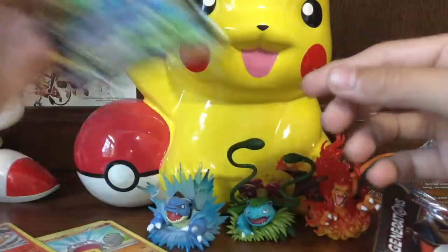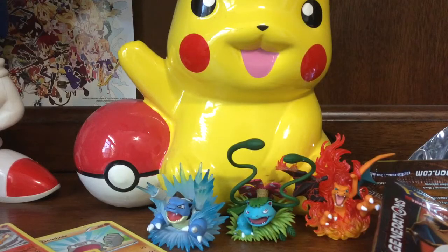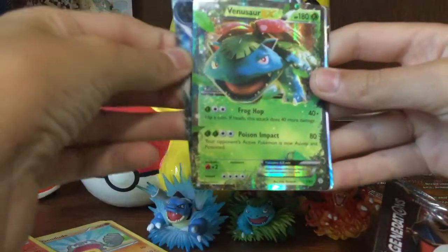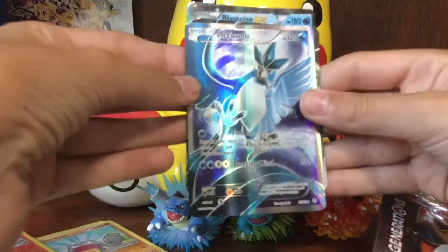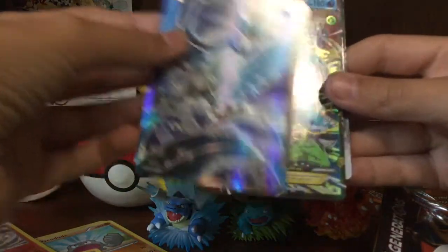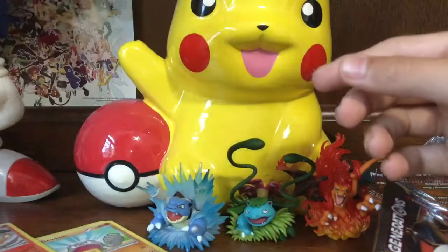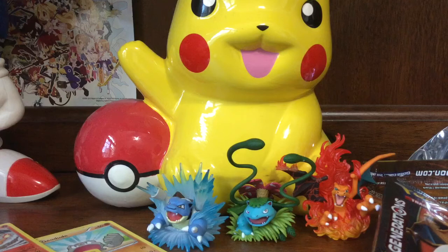Hey Sonic, what did you think of this box? Awesome! That was just an amazing booster box opening. The Epic Recap: Blastoise EX, Venusaur, Articuno — full art! And then the greatest full art ever made. Anyway guys, I poured my heart and soul into this video. Remember to like, share, and subscribe. This is SilverTheHedgehog06 here, signing out. Goodbye.